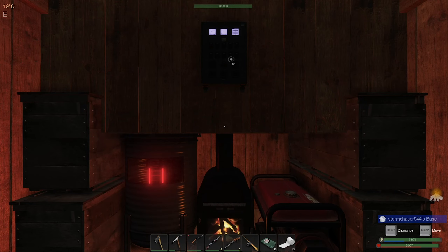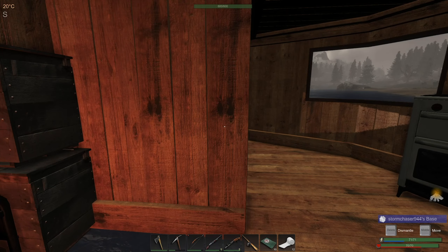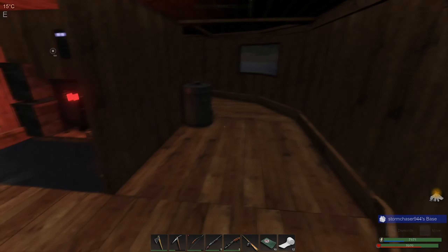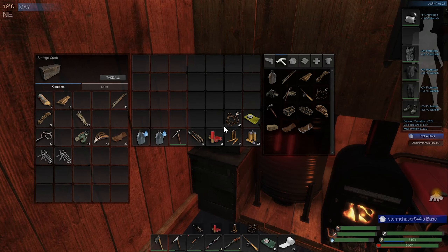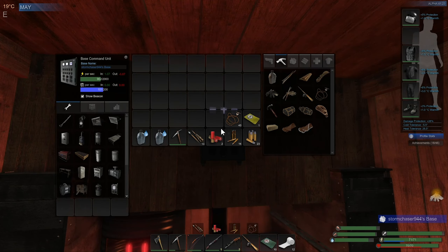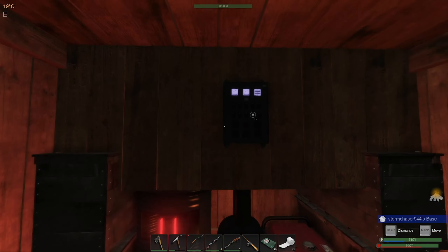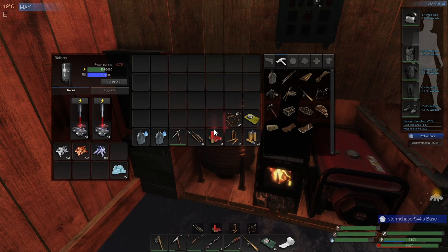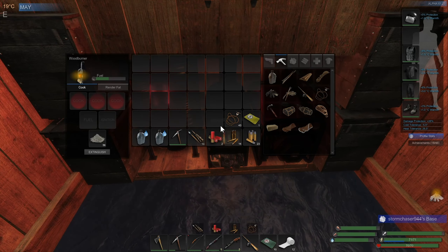Hey guys, welcome back to my Subsistence Hardcore January Start Series, Episode 87. It's been a little bit since I played, so let me just look and see what's going on. Not doing great on crafting items. Power's pretty good, generator's running. I'm just working on the zinc — once that's done, I'll at least be caught up on my refining. That helps a lot.